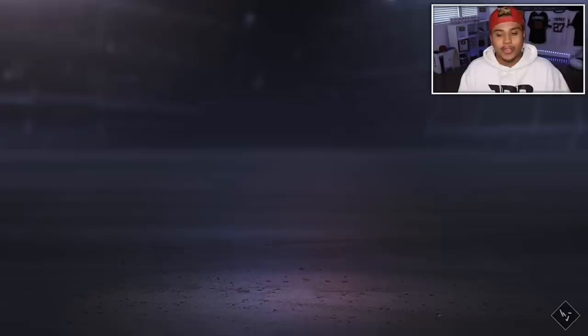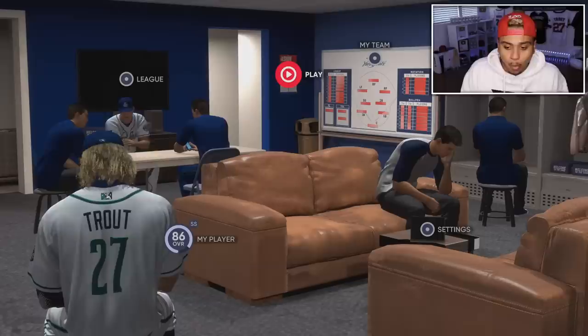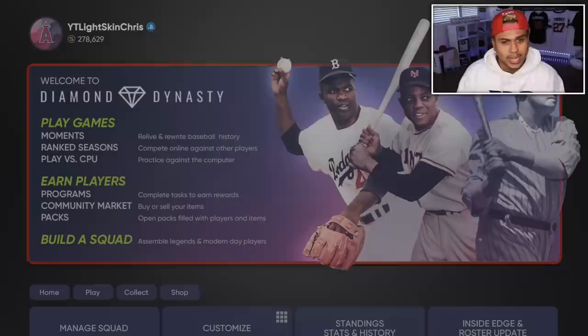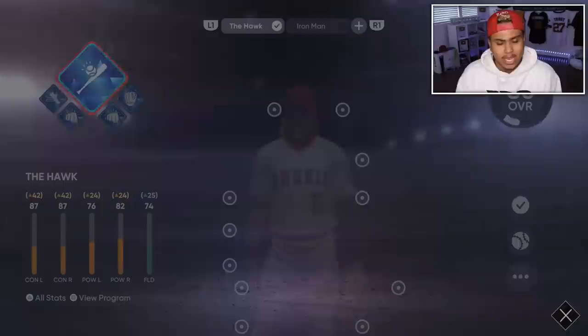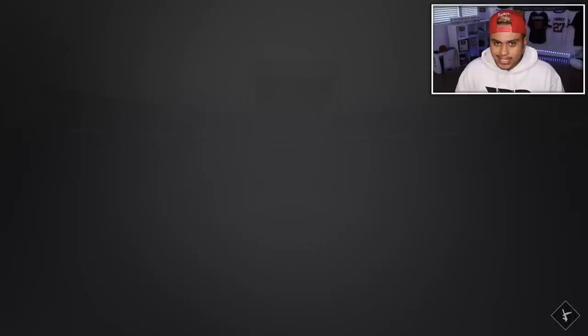This Road to the Show method is so much better because some games you will get like 50 home runs. Also, if your stats weren't counting, you want to go to your player and activate him — I think they patched this, but just in case: activate your player, come over to your Diamond Dynasty squad and make sure he's on it, then go into Single Player mode, play versus CPU, and just take one at-bat against any team and back out. That is how you fix it if stats aren't counting.